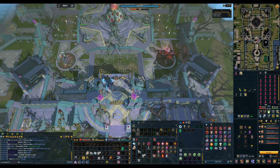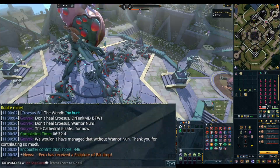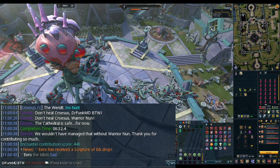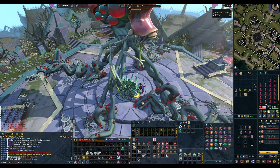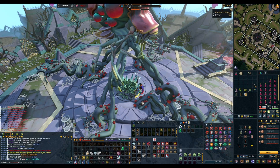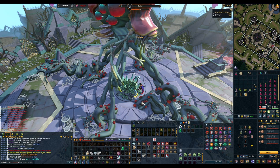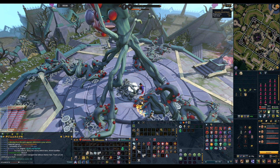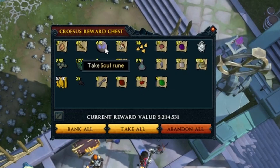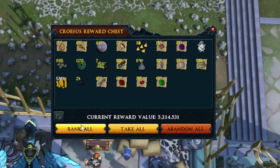I DC'd, so we got to watch these guys do a three-man. Someone on my team got a scripture. Final kill of the hour - let's see if we can get that Spore Hammer. Nope. Let's take a look at the chest - decent amount of soul runes I guess, nothing else really to it.